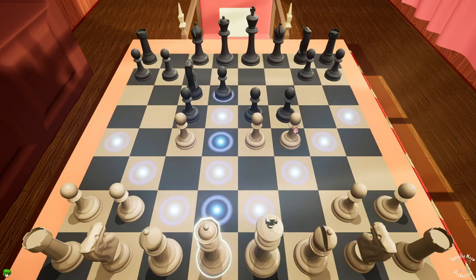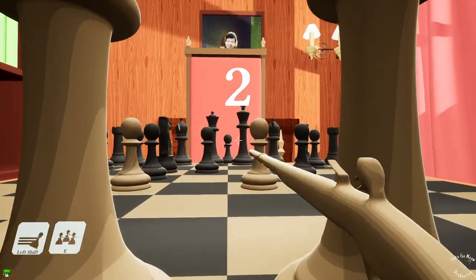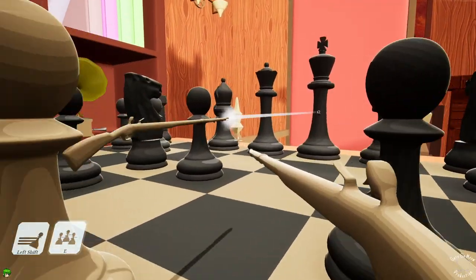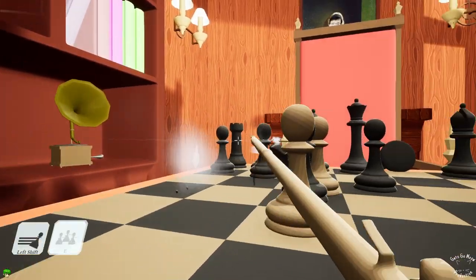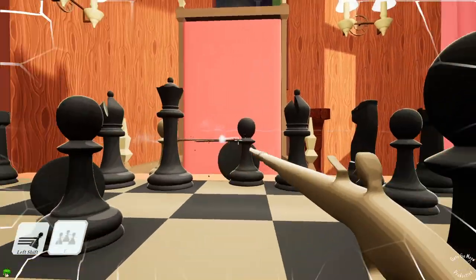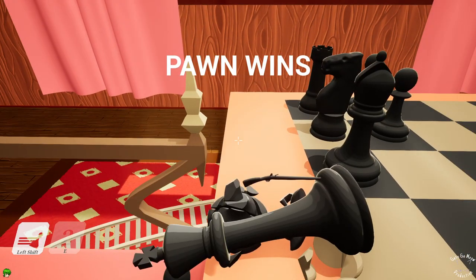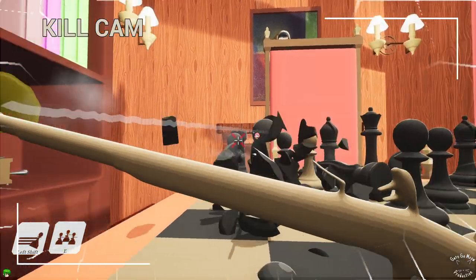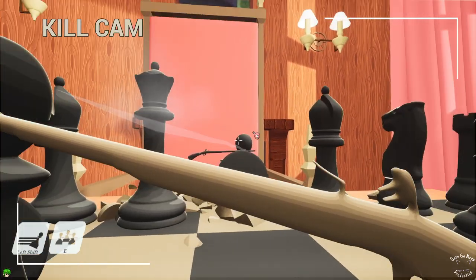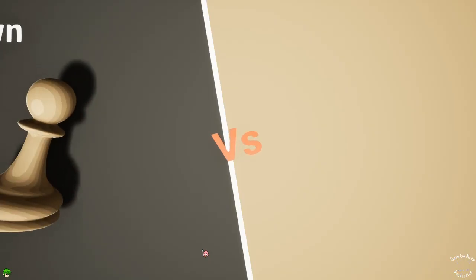Oh it's my turn! I forgot. You can click keys like shift and E to do stuff. Oh what's going on? Yeah, if you click E it puts three pawns with you. Why wouldn't I do that? It makes the game a little harder and funner. Okay, get back over here.